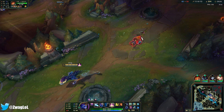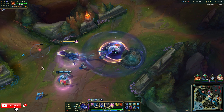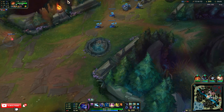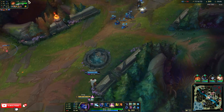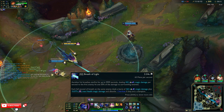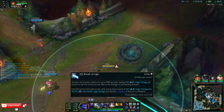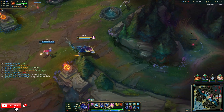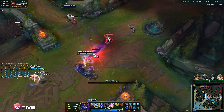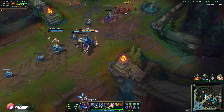It slowed him! I wonder if a full haste build would be good on him so your E is up more to last hit everything. My laser does 10% max health damage per second - so anything that's constantly getting hit by the laser just gets deleted.